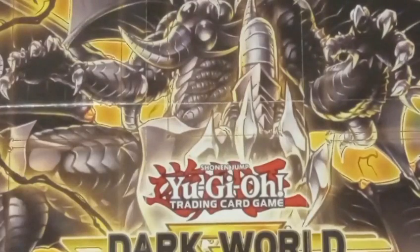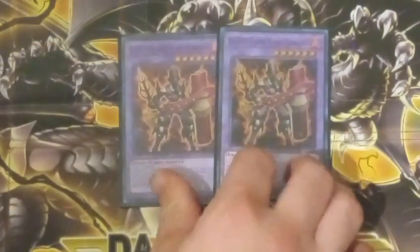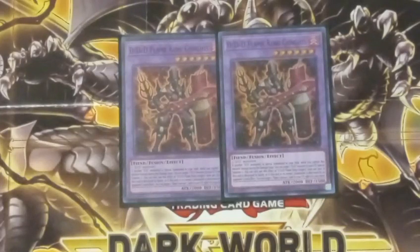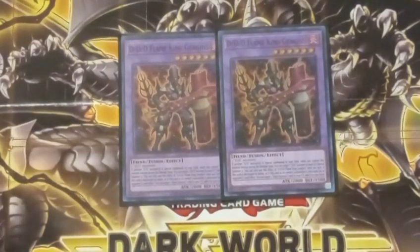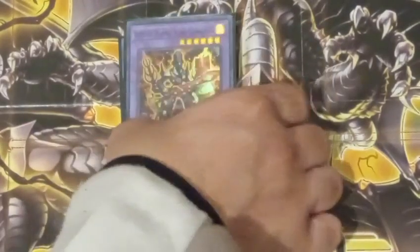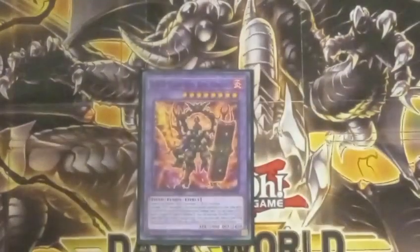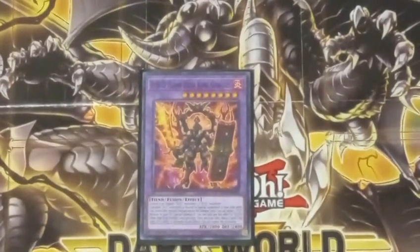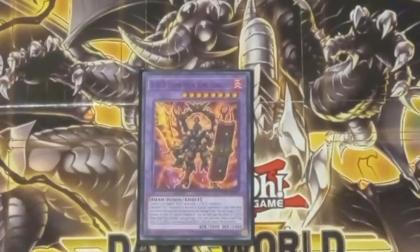Next up, the fusions. Always play at least two copies of Flanking Genghis. Whenever a DDD is special summoned, you can revive a DDD from the graveyard. You can only use that effect once a turn. And when Genghis is sent to the graveyard, you can target a Dark Contract in your graveyard and add it to your hand. Next up, Flanking High Genghis. Whenever a DDD is normal or special summoned, revive a DDD from the graveyard like before, except whenever a Spell or Trap would be activated during your turn, you can negate the activation.